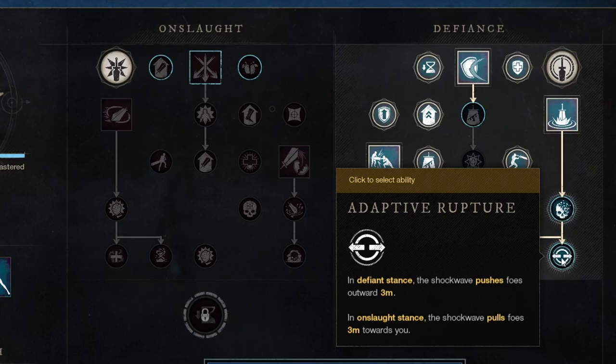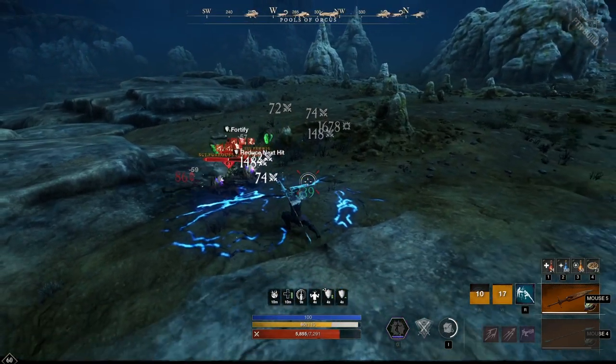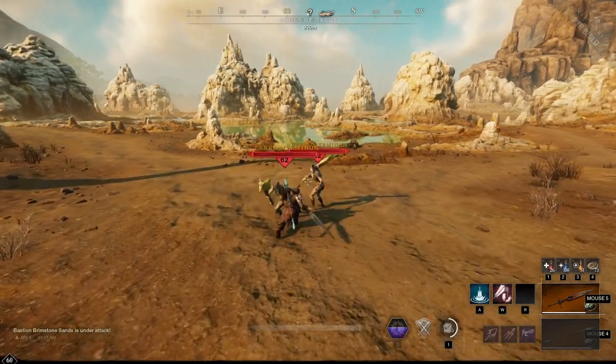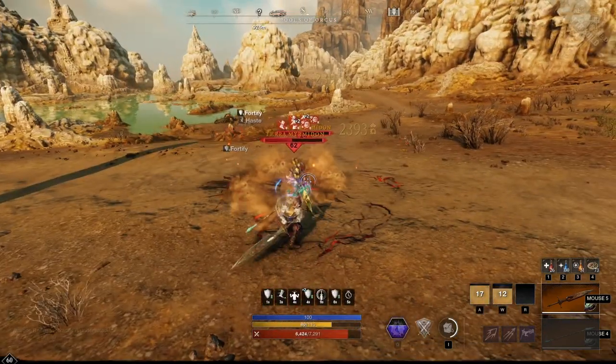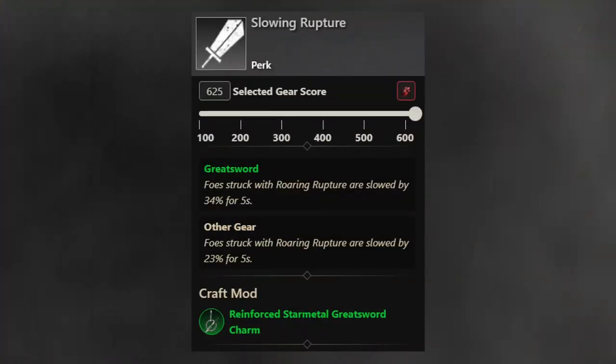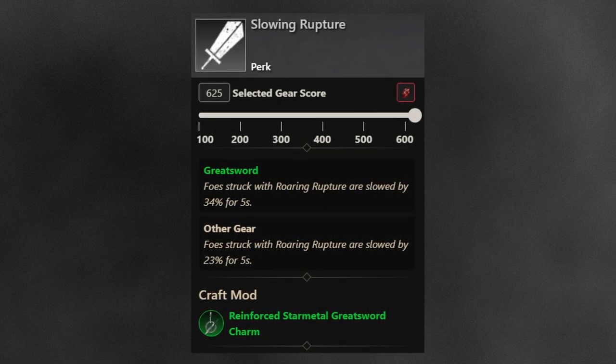The Adaptive Rupture perk gives the ability some actual CC, pushing away enemies by 3 meters while in Defiant stance, and pulling them to you while in Onslaught stance. This may seem counterintuitive, but often it actually makes more sense, because you may be using an Onslaught ability beforehand to engage the enemy and then pull them back in. The Slowing Rupture weapon perk makes this even more of a CC ability, applying a 34% slow for 5 seconds on your weapon, or a 23% slow on the armor — something you definitely want to have if you're using Roaring Rupture.